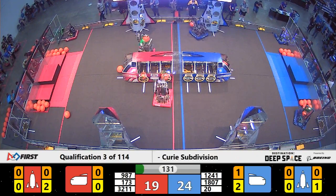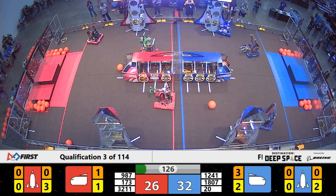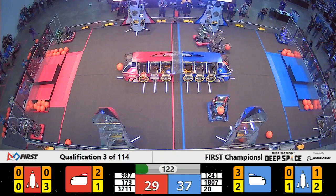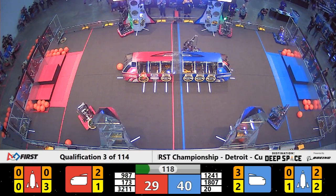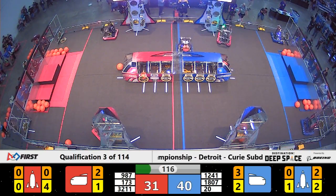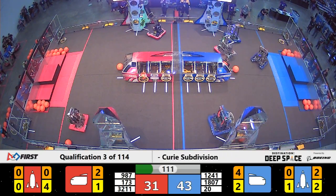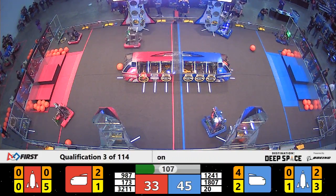It's now time for the teleoperated period. Already we have the Y team, one of our teams here from Israel. They've got a piece of cargo in the ship for the Red Alliance. They're now crossing the line going to play some defense up against Redbird Robotics and Rocketeers on Blue. Theory 6 going back and forth — they already have the first level of the Blue Alliance's rocket done, and they're now working on the second.